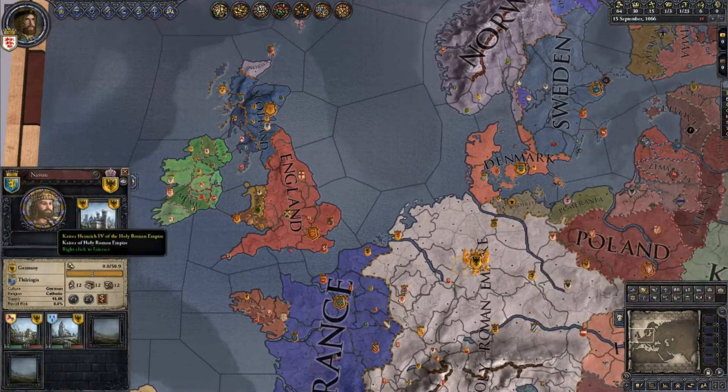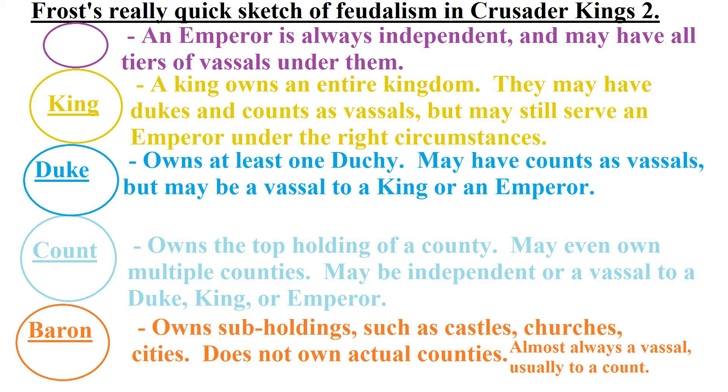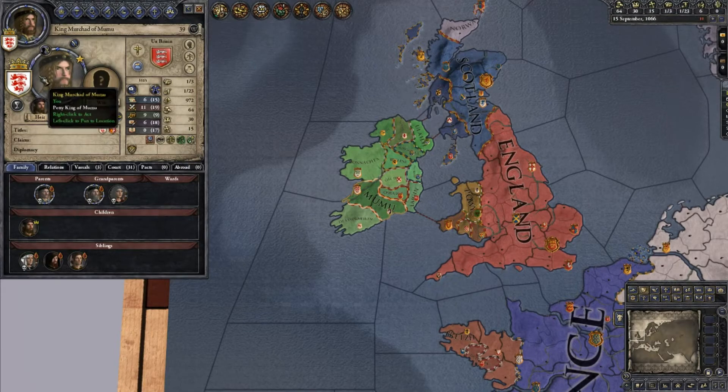Quick note: I've added a graphic listing the five main tiers of vassals — from baron to emperor — showing who can be a vassal to whom and how the feudalism system in Crusader Kings 2 works. Colors won't always match depending on religion, government type, whether they're a republic, tribe, or nomad, but it gives a good overview. The higher up the list you are, the more people you can have under you, but the more you have to manage.